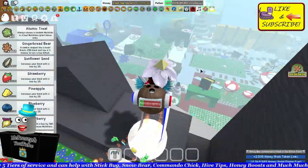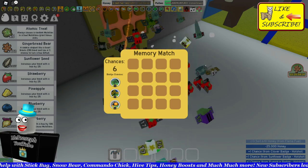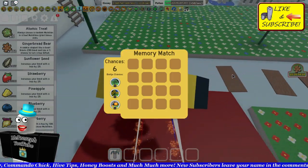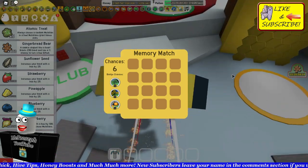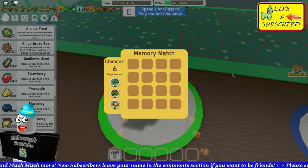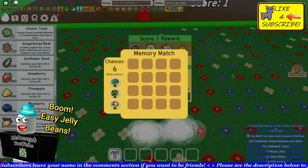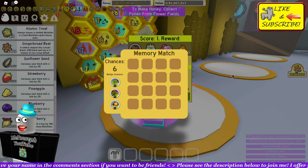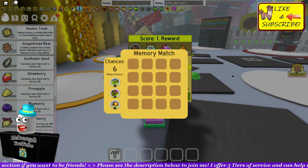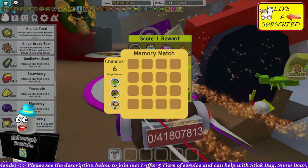Next we're gonna go to Memory Match — you can do any memory match at all, I'm gonna do this cheaper one. Memory Match is open, do not click it. We're gonna head on over to Ant Challenge while that is actively on the screen. You'll notice I can't really move my mouse until I go into Ant Challenge. Then we go into Ant Challenge and immediately kill ourselves. Now we have two things on the screen and you'll notice the screen looks a little wonky. If your screen has changed color at this point, you know that you are going to get this properly done.